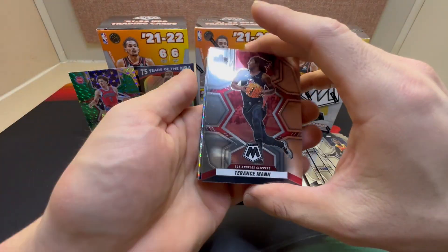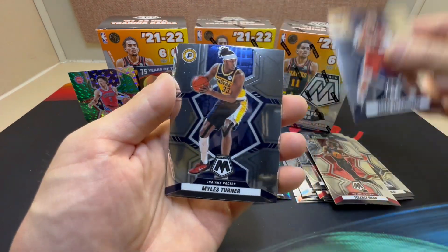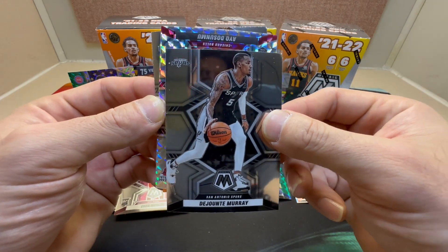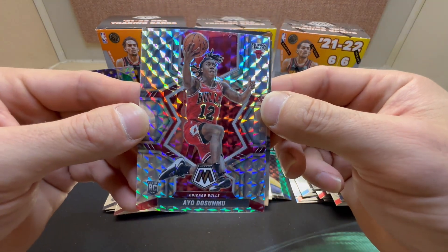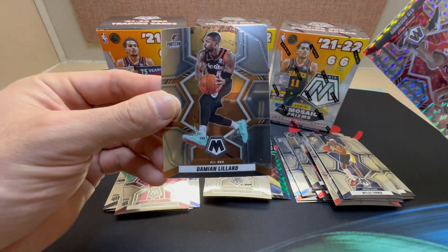Blaster number one last pack: we got Terence Mann, Jonas Valanciunas, Miles Turner, Dejounte Murray in Spurs uniform, a silver of Alperen Sengun — it's a rookie — nice shot of him too. And Damian Lillard on the All-NBA insert.